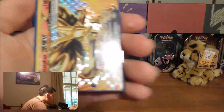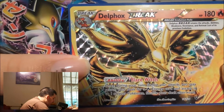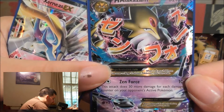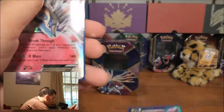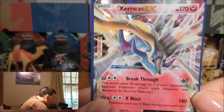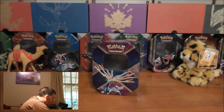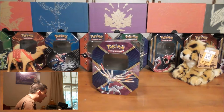Now as a recap on the awesome pulls we got: we've got this awesome Dolphox Break, very nice; we've got this Mega Alakazam EX, which is one of our favorites; hopefully one day I can pull that secret rare. Then we've got the awesome looking promo Xerneas EX, very nice. Thanks so much for watching my video, I hope you enjoyed it. Please like and subscribe. Thank you so much. Goodbye.